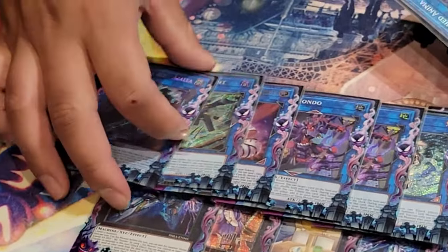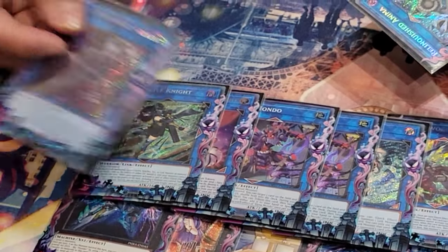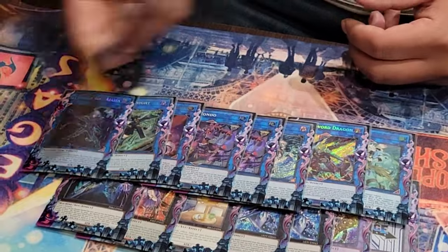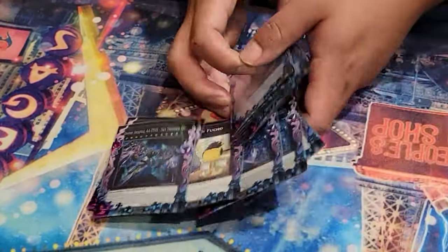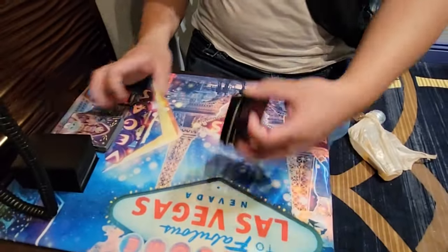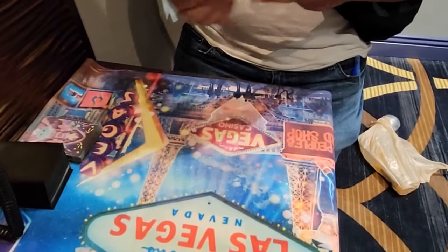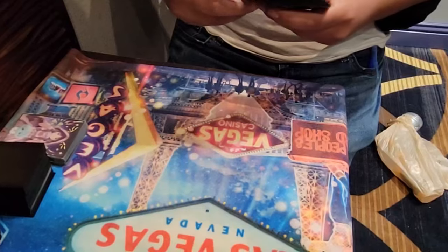We play Zeke and Azalea. Azalea is really good because it's just a free pop. I was playing Phoenix at one point but I wanted a card to pop anything instead of just spell/traps. Sure. Then we play the one ANMA. Were you changing anything about the extra deck or do you like it as is? I really like this extra deck a lot. Heck yeah. Side deck — we play...